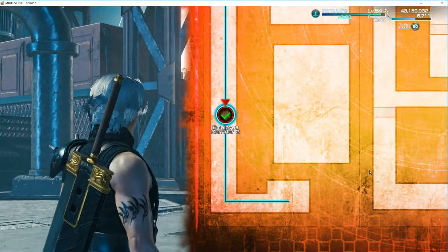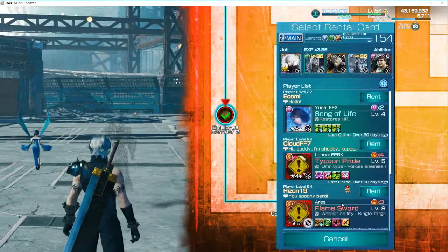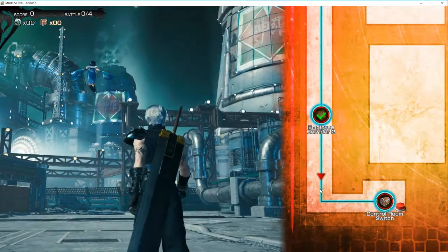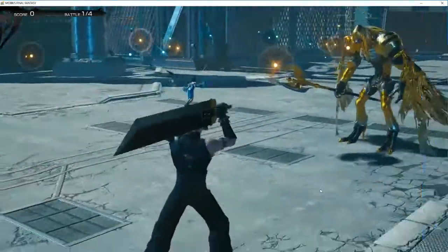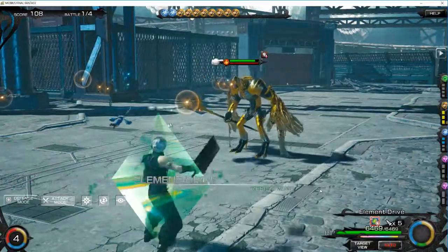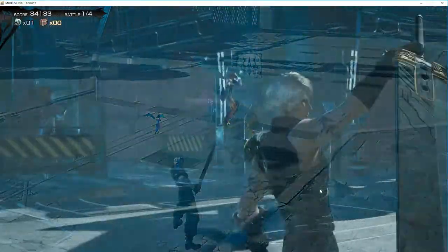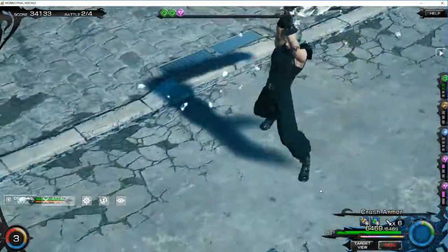I did get back into the game when they released the SOLDIER version — this is the Final Fantasy 7 collaboration event. I managed to actually get the job on my first try, so I was like, oh my god, I'm so lucky! To get the job, you don't go to the job summon tab — you actually go to the Final Fantasy 7 cards section, and there's a chance you will get the SOLDIER job.